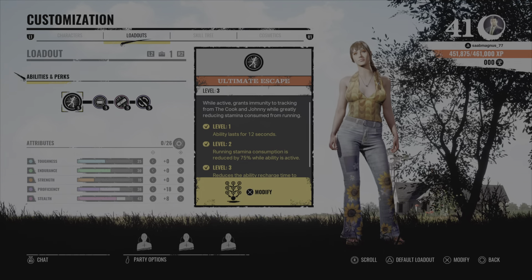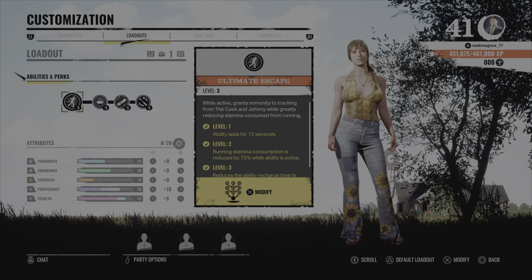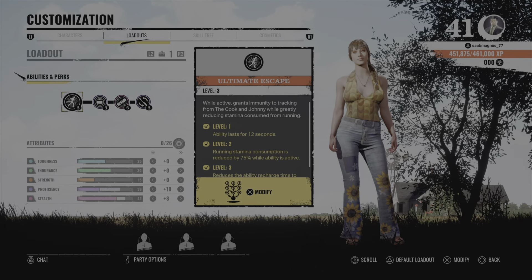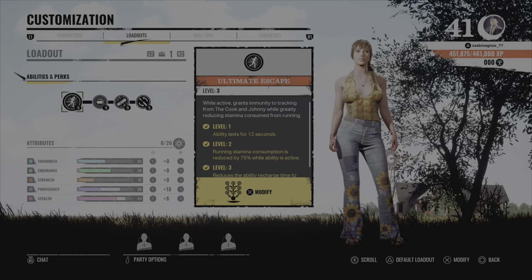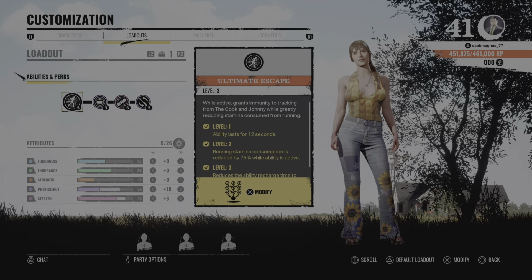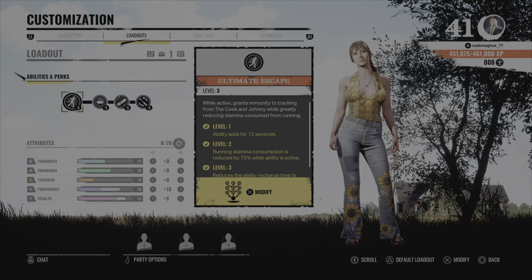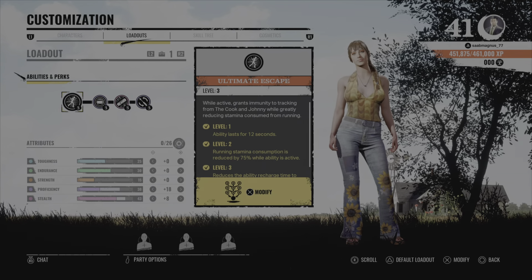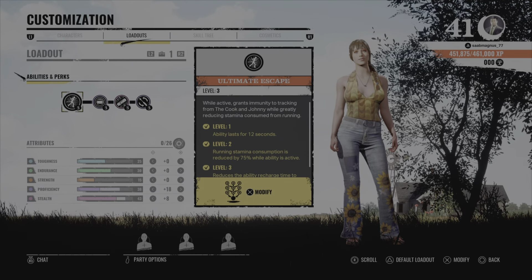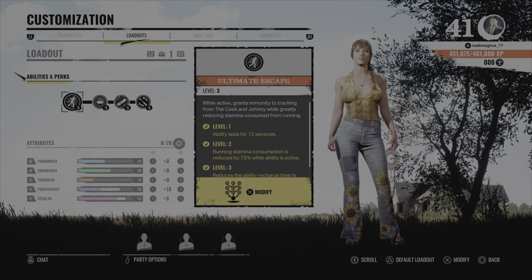Greetings Victims, Sabi here and this is my Getaway build with Yuli. Starting with her, I will start to post builds for victims and then family, so Yuli is up first. Yuli is actually the only one I haven't touched or respecced from the beginning — all my other victims I've played around with, but I found this build so strong that I kept with it.